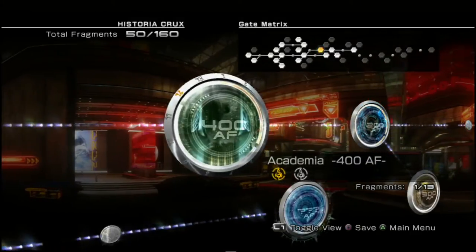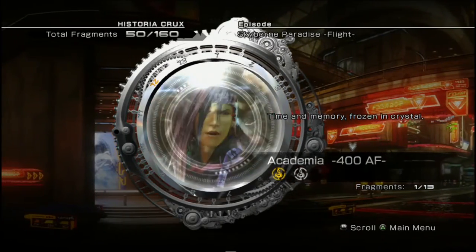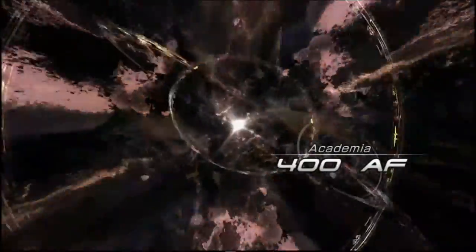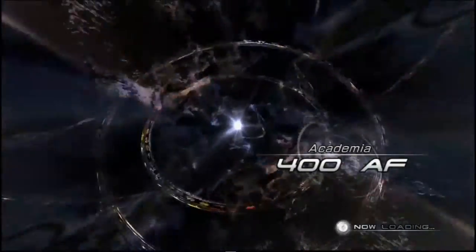Hello my friends and welcome back to Final Fantasy XIII-2, this is Fuzzfinger. Today we're going to be doing some optional stuff, however we're going to need to unlock a gate first of all back in Academia 400 AF. I know how much you love this place, so I thought we had to return.